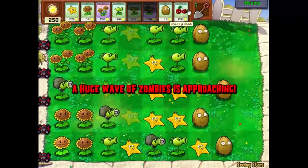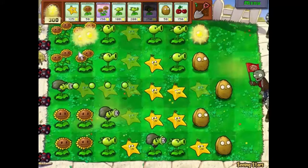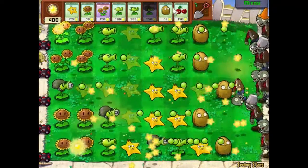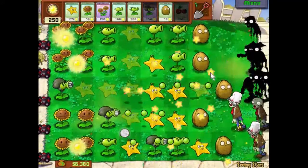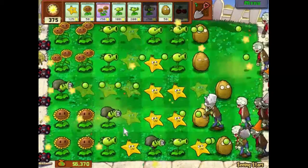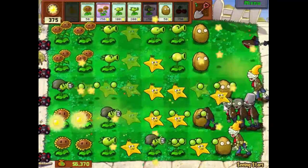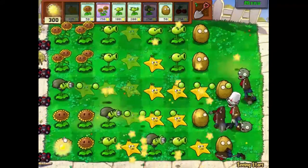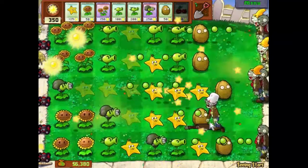Here comes our next large wave. Let's see which side is the biggest. I think we'll blow up that side — there we go, that's looking better. We'll put a star fruit there to fire down in this direction, which is going to be very useful.